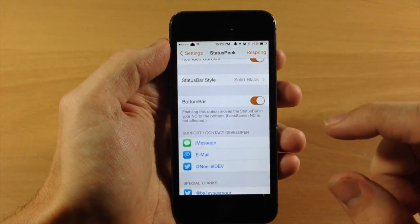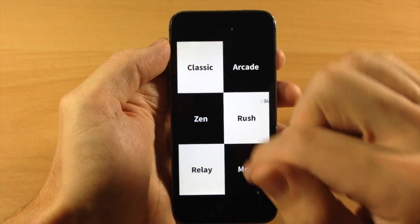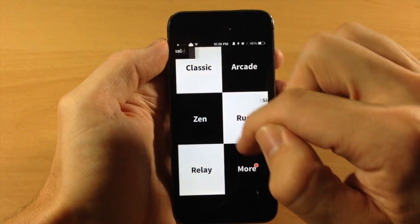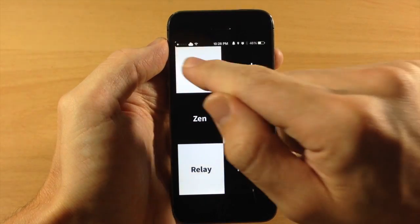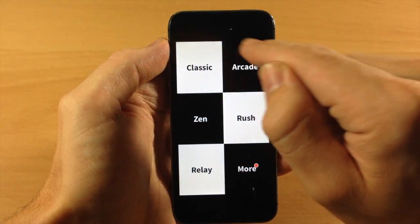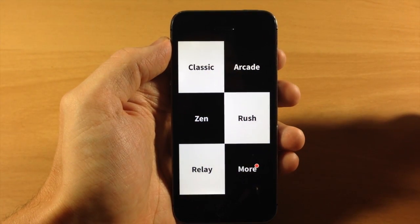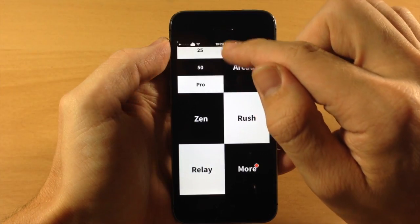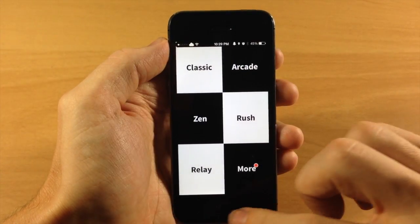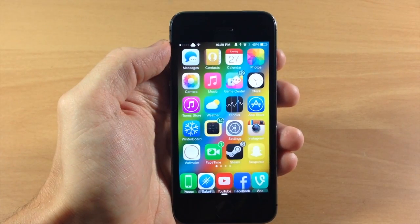If we swipe back up and go back to the game, I'll show you just a few of those settings we changed. If we swipe down you'll actually notice those rounded corners right up there — it's kind of hard to see just because of the black and white background, but there are rounded corners as you can see right there. Also, this is the solid black status bar — there's no blur effect to it, so it's actually pretty cool, something useful better than having just that pull down tab.